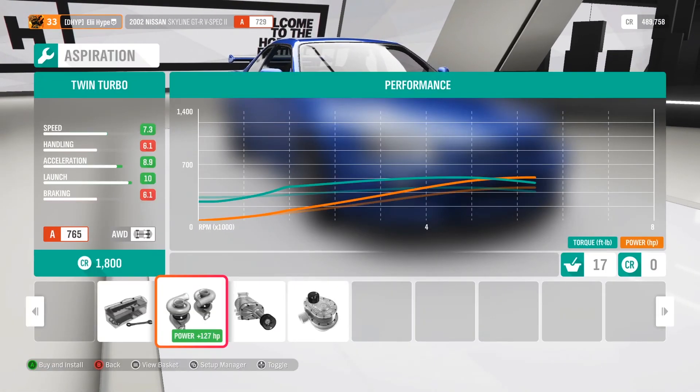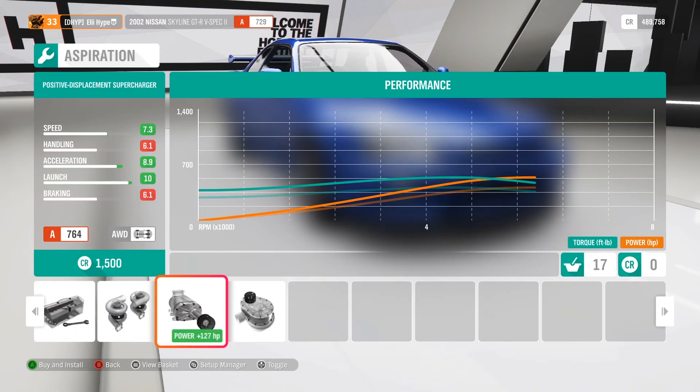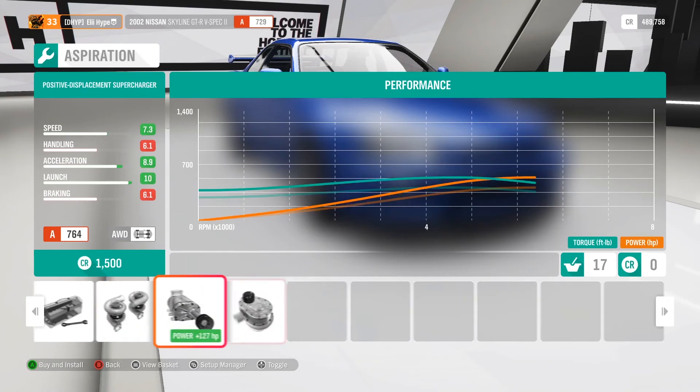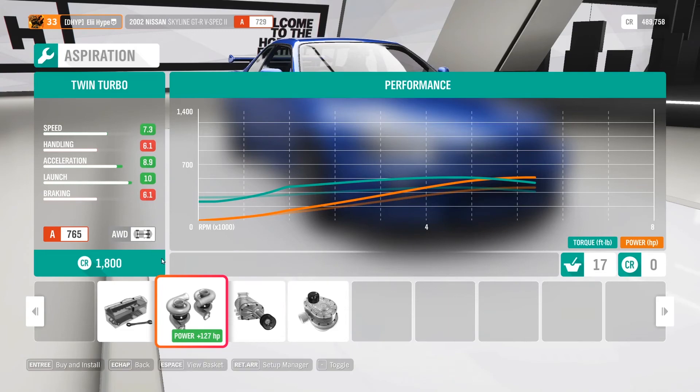We can do the twin turbo — that's plus 127 horsepower — or we can do a supercharger. You need to look at the stats carefully. With the normal twin turbo you have 10 launch, 8.9 acceleration, and 7.3 speed, but you lose handling and braking.